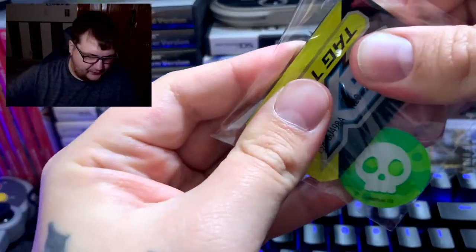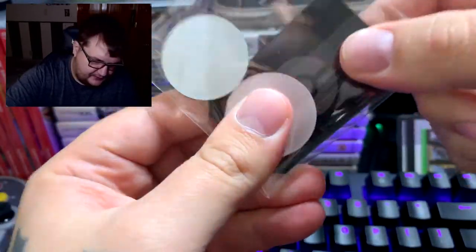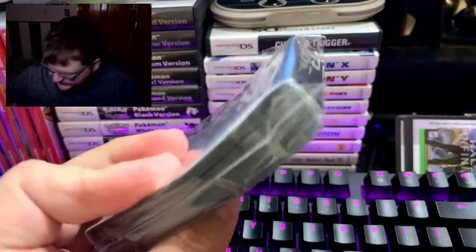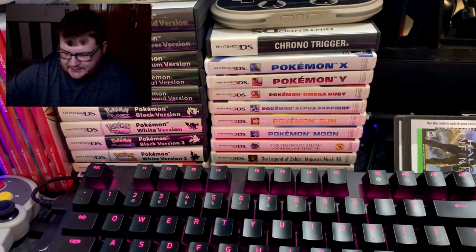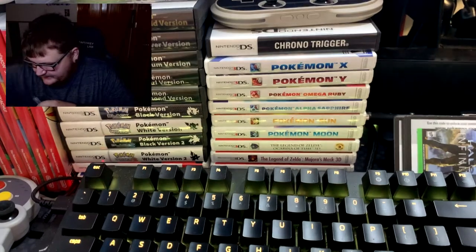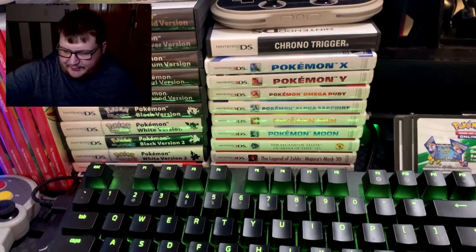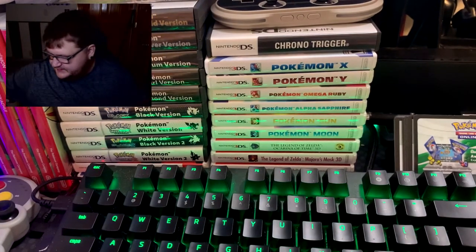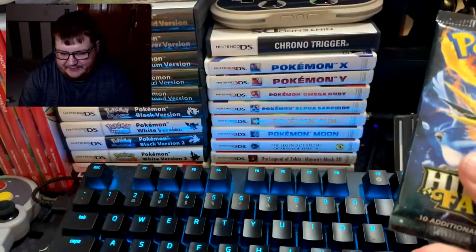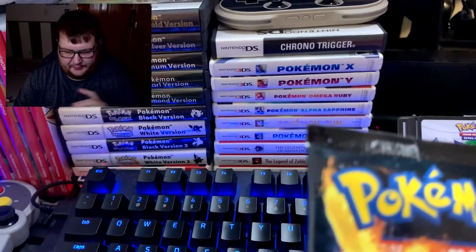We got our Hidden Fates dice — is that metal? Yeah, that is metal! The GX Tag Team thing is metal. We get our sleeves, which are nice, some energies, and something else I'm not going to show you guys yet. Let's get into what we originally wanted — the packs. We've got 10 packs, so let's get into it.